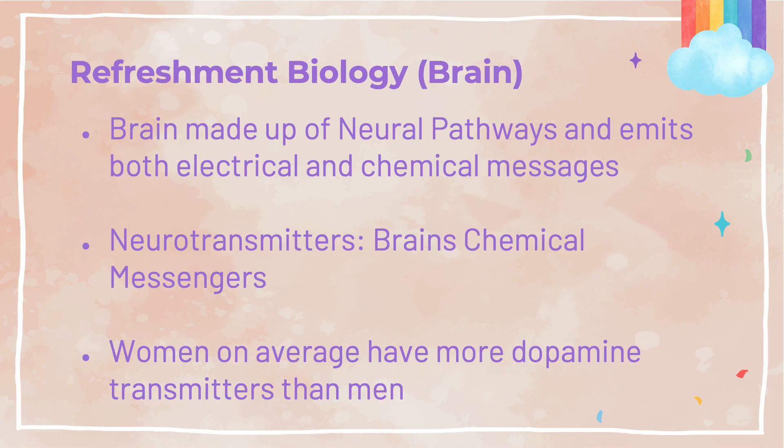The brain is made up of neural pathways that can transmit both electrical and chemical messages. The brain uses neurotransmitters, which are considered the brain's chemical messengers. One thing about the brain is that the wiring of our brains is predetermined by sex. Women have shown on average to have more dopamine neurotransmitters than men, and dopamine is the body's way of getting us motivated to do things.